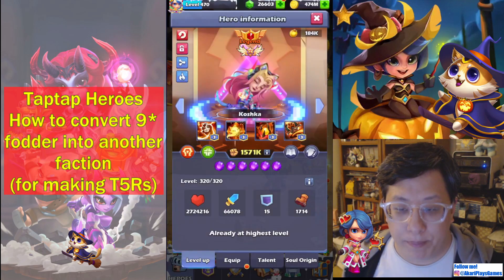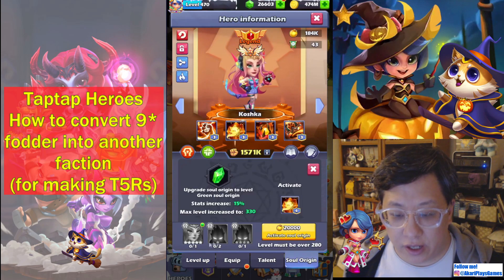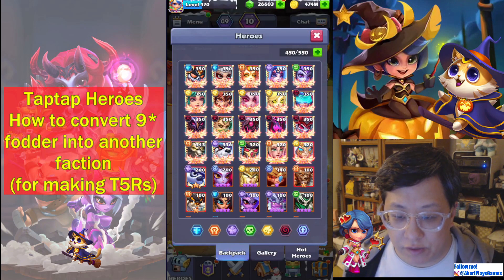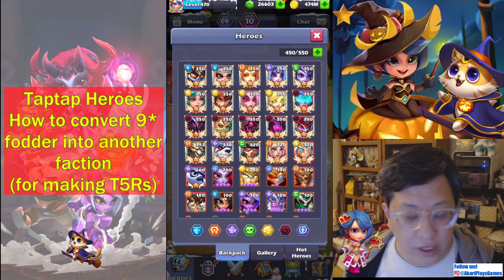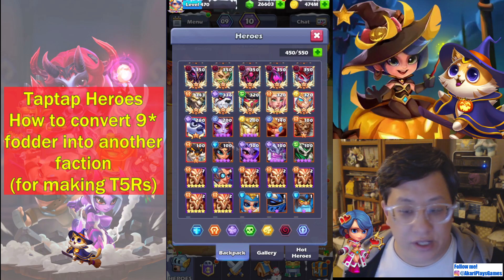So here I have a base T5 Koshka, and now if I want to level her to green, purple, red, you'll see that I need Horde 9-stars. Now I have a bunch of 9-stars ready, you can see that none of them are Horde, but I'm going to show you how to convert all of these into Horde so that I can make her right now, based on what's in my bag.